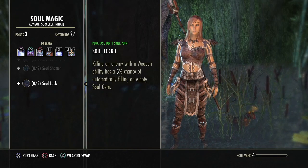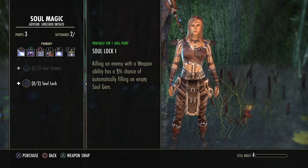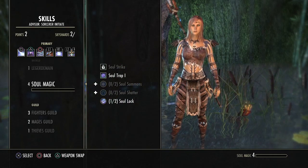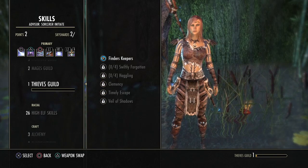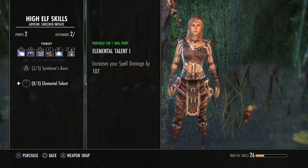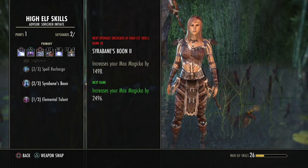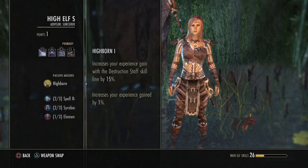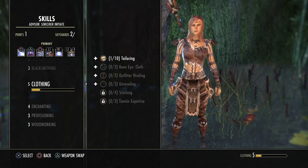'Soul Lock' — killing an enemy with a weapon ability has a 5% chance of automatically filling an empty soul gem. I'm going to get one of those because that's always good. I'll have to come back to a couple of these. I also want to put points into my High Elf skills — increase my spell damage by 107. You'd want to make sure to put points into all of your racial skills because they're special to you, and that's why you pick your race.